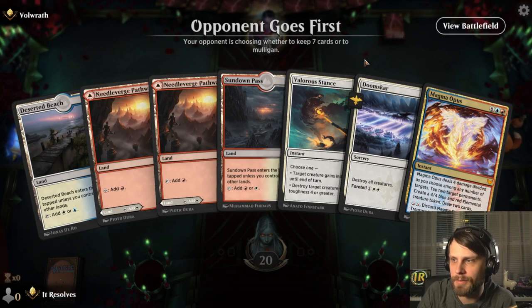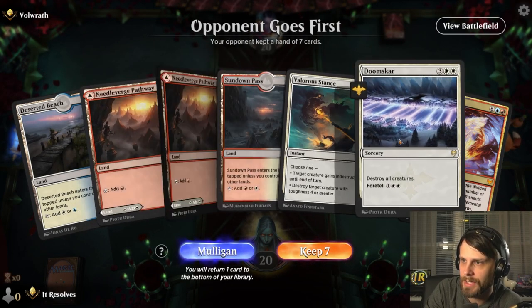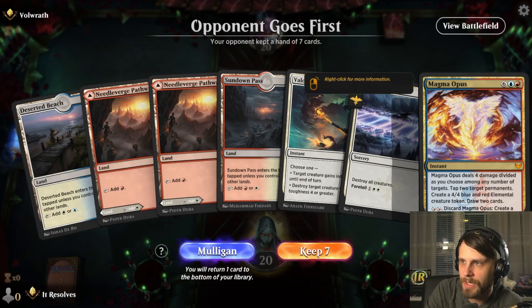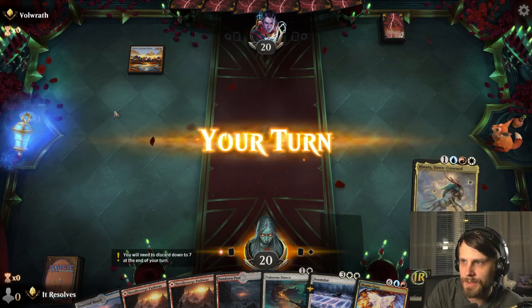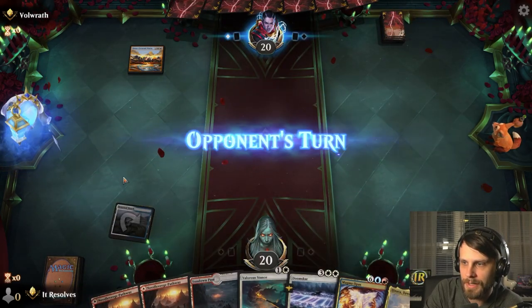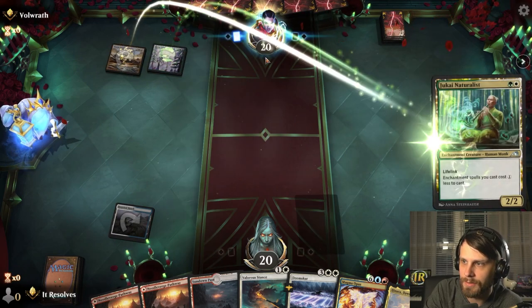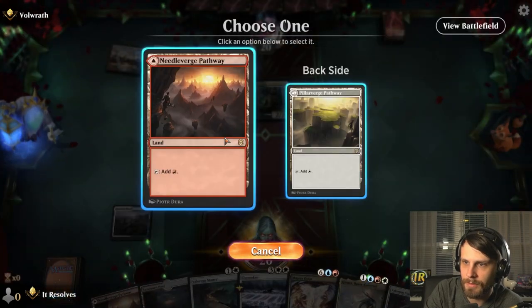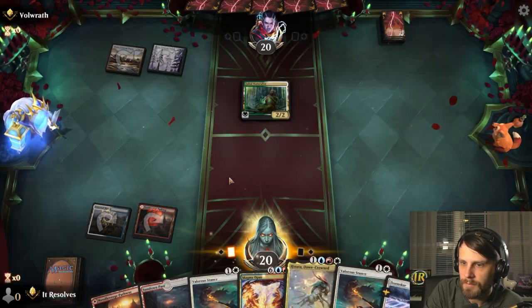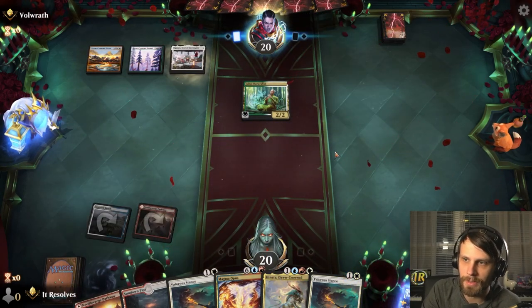Here we are for game number three. An interesting hand for sure — Valorous Stance is pretty dead for the most part until later in the game. However, the Doomscar is worth keeping, and the Magma Opus we can discard. Hanata is not a bad draw — we can play that pretty quickly here. Pretty glad I kept what I kept. Just go ahead and throw this out. We're going to get the second white source off of the Sundown Pass.